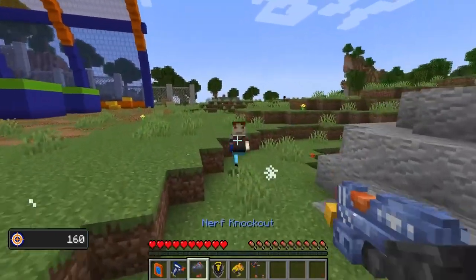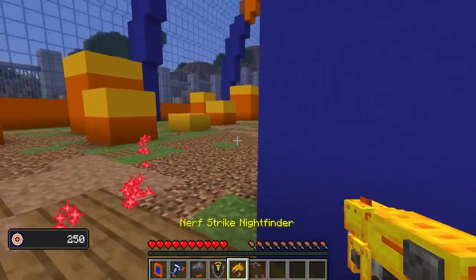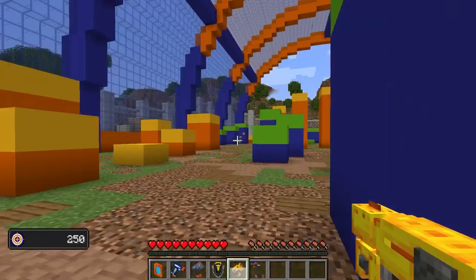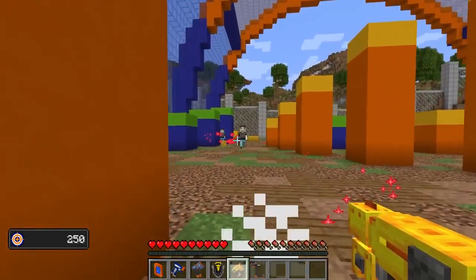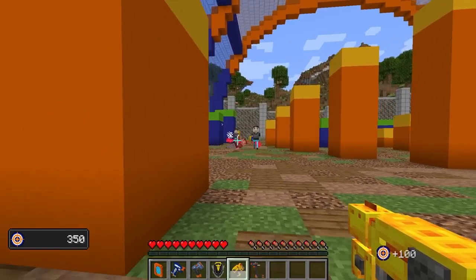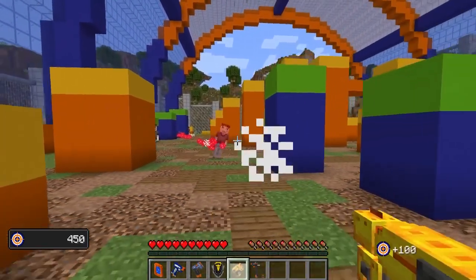We're going to go for the close-action Nerf Knockout. Yeah, get him. Oh, it's time for the Night Finder. Lock and load. Is it like a sniper? How far does it go? These darts don't work super well. Two-hit him. So it's very powerful, but I have to shoot him from kind of far away.